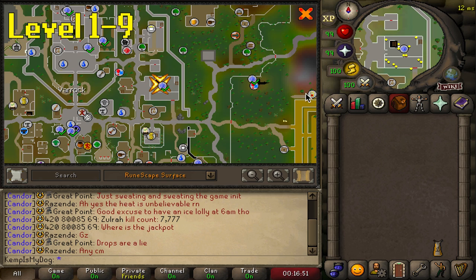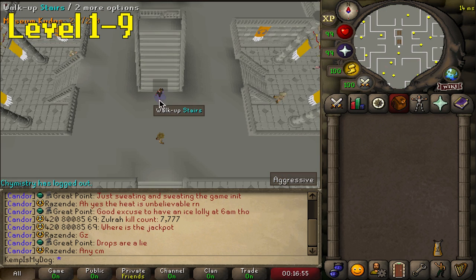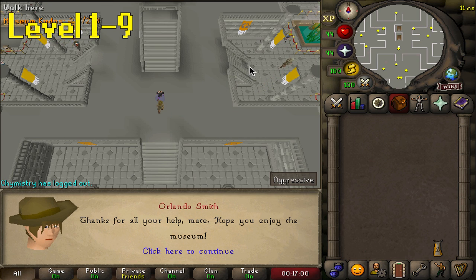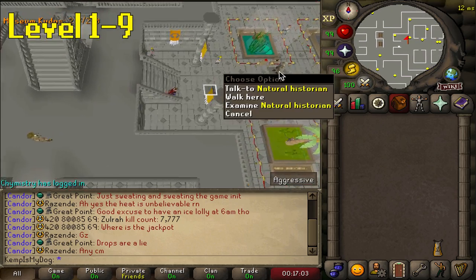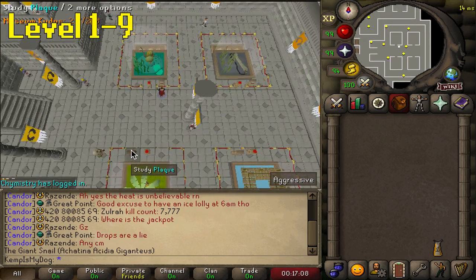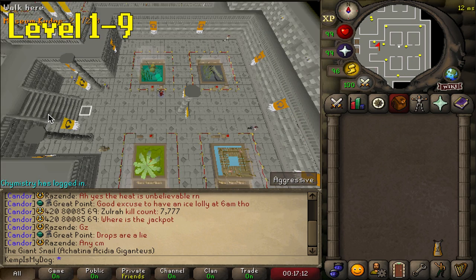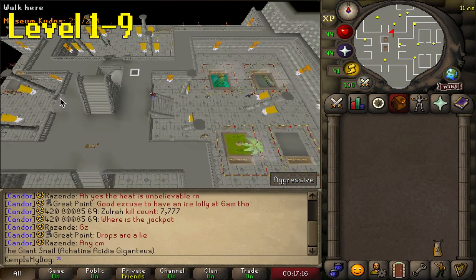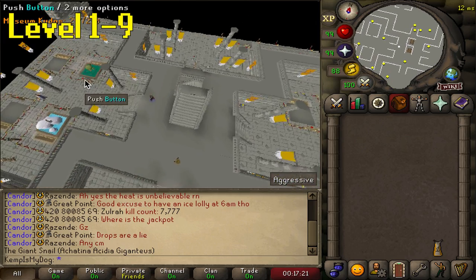To start off with Hunter, to get from level 1 to level 9, you guys want to go to the Varrock Museum. You can get there by going east and slightly north of the Varrock square. Click walk down the stairs and talk to Orlando Smith. He's going to ask you to identify some of the display cases. Go to each display case, click study the plaque, and answer the correct option. If you have RuneLite it'll automatically tell you the correct option. Do all of those, talk to Orlando Smith, and he'll bring you right up to level 9 Hunter.